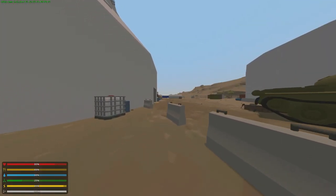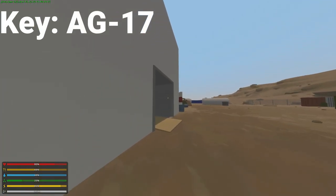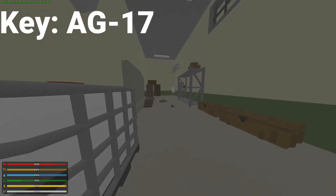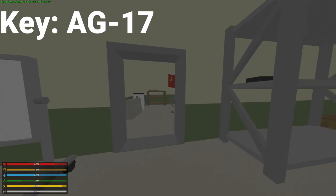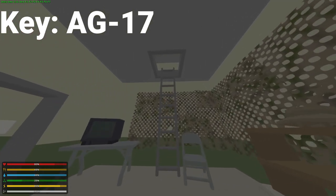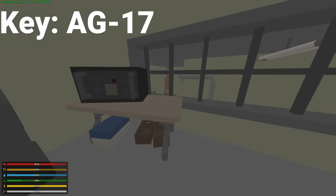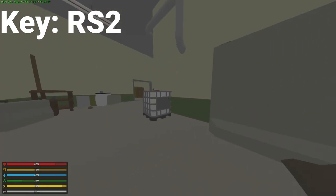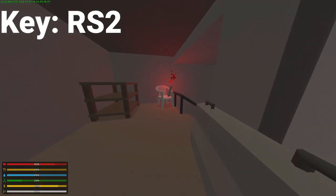Let's begin with the first key, which is the AG-17 key. This key will allow you to access this room right here and many other places where you can access AG-17. The way you get it is you go up this ladder and right here you grab the AG-17 key. Using the AG-17 key we can now access AG-17, which will then give us access to the one key that lets us unlock Raider Station.